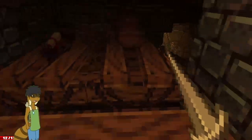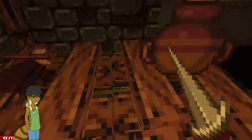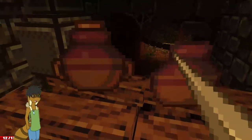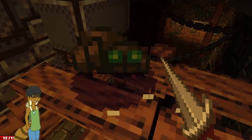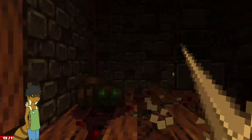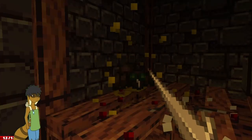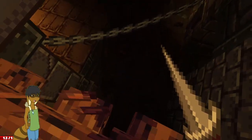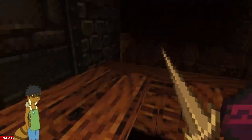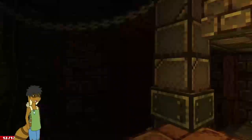I'd rather not deal with you. Scroll of invisibility. Some arrows — and me without a bow. I'm starting to wish I'd picked it up. Let's get some attack power, because I'm getting better at using my arms and everything.